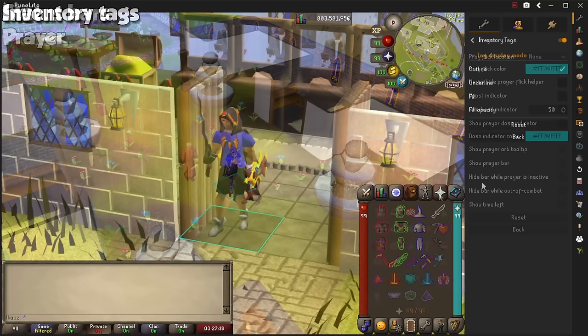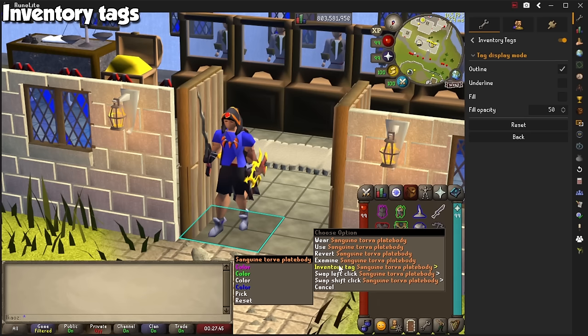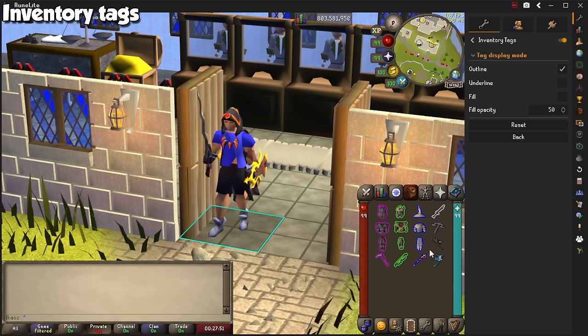Inventory Tags let you outline items with whatever color you want. Shift right-click anything and hover over the option that says Inventory Tag. You may select any of the suggested colors, or a custom one by clicking the Pick option. I personally have mine set to red for melee, green for ranged, blue for mage, and white for special attack weapons.